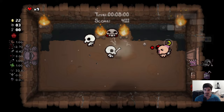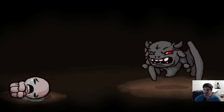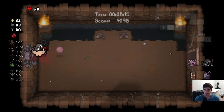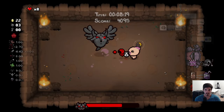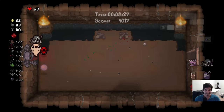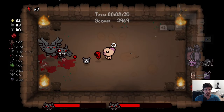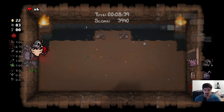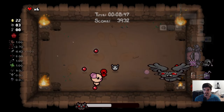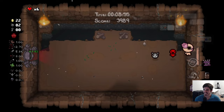Well now we're down to one heart so that's not ideal. We are down to half a heart against Krampus, who's actually pretty hard. This is the downside to nine lives — if you get stuck on a boss it's going to kick you out and you just have to keep trying until you get him without getting hit. Krampus is an especially difficult boss, especially without having many items. When we split him in two we might just use a bomb to get this over with.